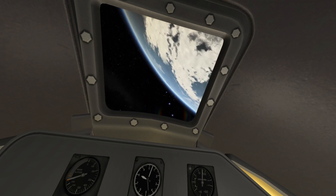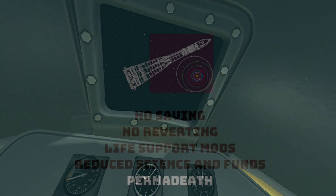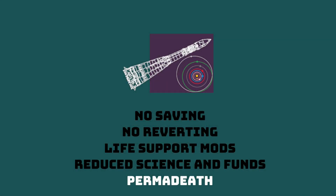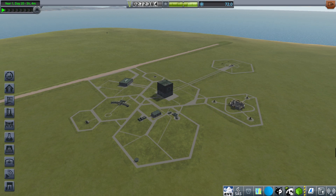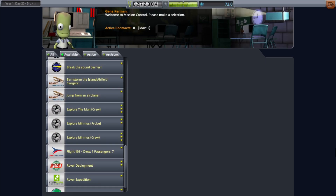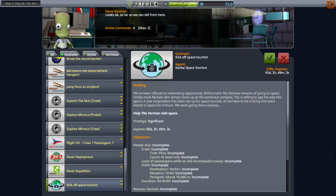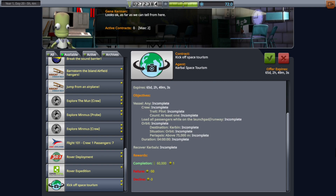Hello and welcome back to Kerbal Space Program with Tabernush Interplanetary. What's next? I saw something in the contract list last time that piqued my interest — all the way down at the bottom: Kickoff Space Tourism. Millionaire Tito Kerman dreams of going to space, and he's willing to pay his way. 60,000 reward for completion. All you gotta do is take this guy into orbit for four hours. Accept contract.